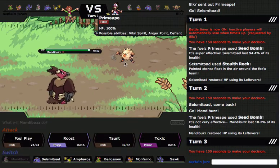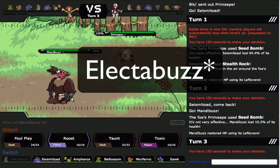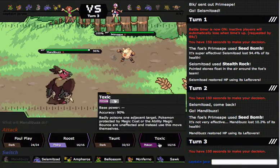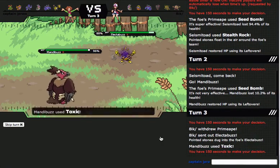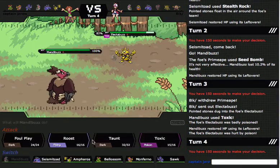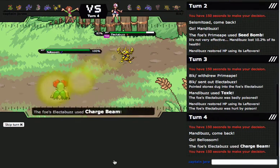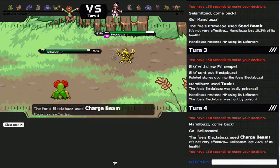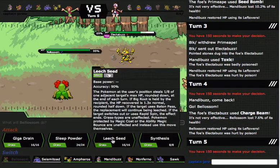Just keep Seismatoad — hopefully I can switch it in and maybe even get it as sleep fodder. I could switch it into Electrode. I don't know what he's gonna go into here, so I'm just gonna Toxic. He does not have too much for this. Let's test the waters — I'm gonna go into Bellossom as opposed to Seismatoad. Okay, Charge Beam — so he's Eviolite. That pretty much tells me he's Eviolite.